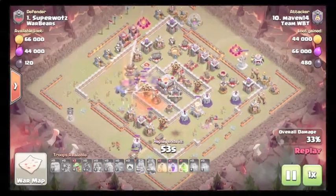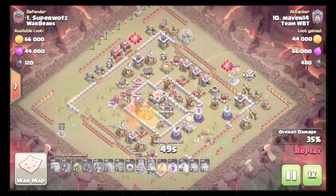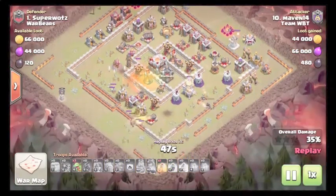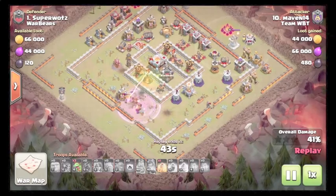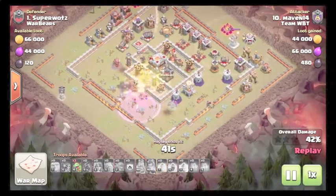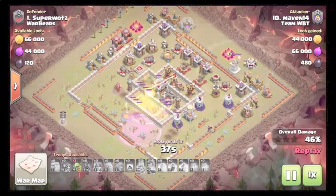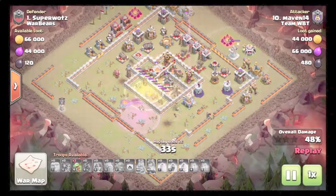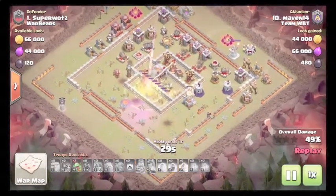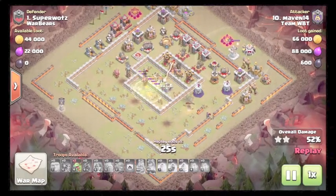The CC — double poison — goes down. Valkyries are gonna break in. He drops an early rage and heals around the inferno towers. Once they take the jump, the heal comes down. The valks go in, take out the queen, and target the town hall. Some valks end up walking, which helps with a little extra percent. Town hall finally comes down — already has the two star.